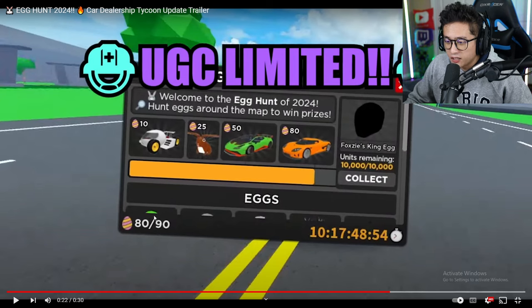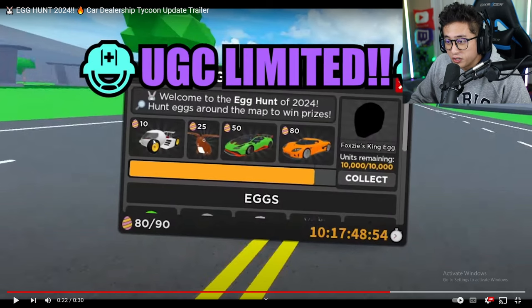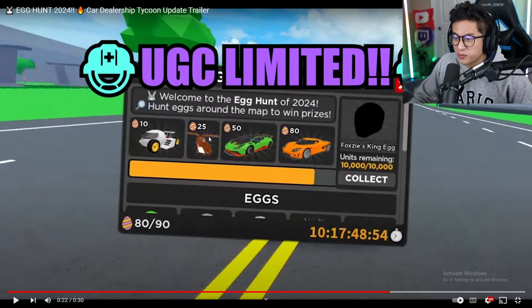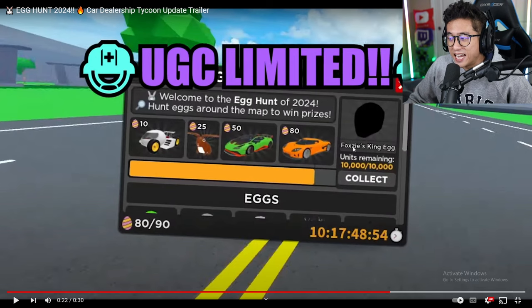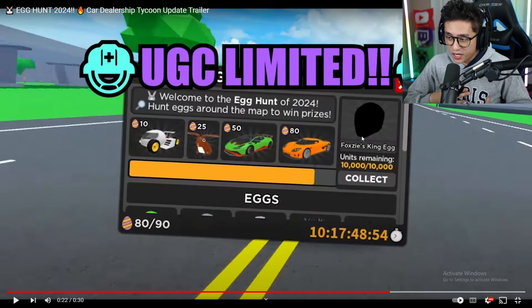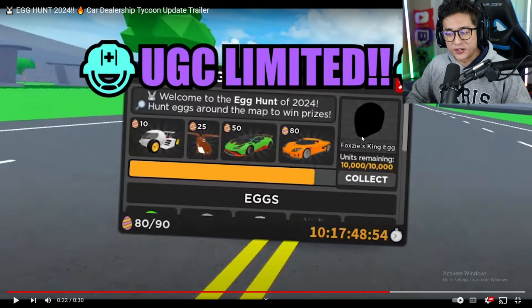We kind of see the cactus egg and something very cool over here — might be a fish egg. The egg rod is the 10-egg prize, the spoiler wing is for 25 eggs. I feel like those should've been reversed — the spoiler wing at 10 and the egg rod at 25 — but next we got 50 for the STO and last but not least the CCX for 80 eggs. My personal opinion: I can't wait for the STO, but you cannot underestimate a Koenigsegg in here once it comes to CDT.